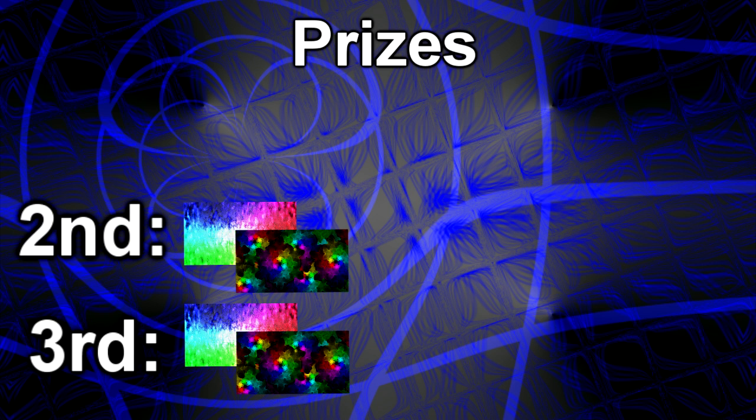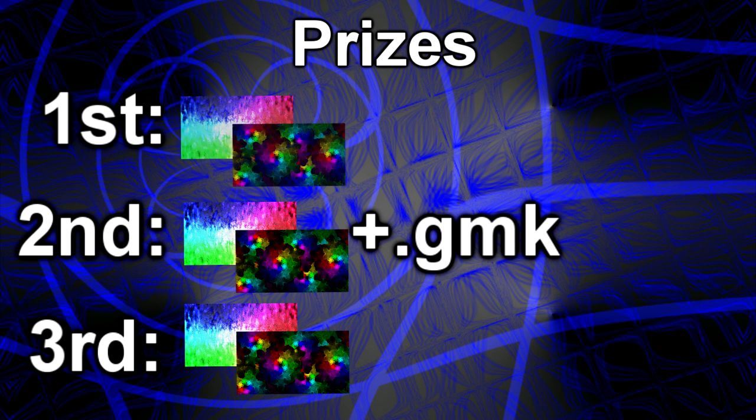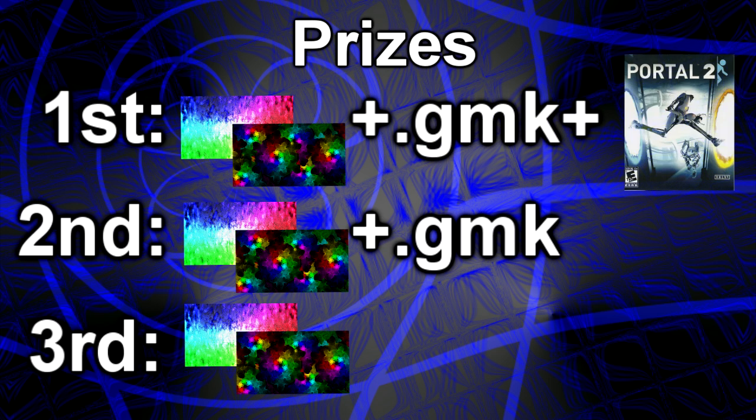For second place you get the wallpapers and the source code to one of my games, and you may choose which game. I learn something new every time I make a game and hopefully there will be some tricks in there you'll be able to learn from as well. In first place you'll get the desktop backgrounds, the source code to one of my games, and a Steam gift code for Portal 2. Portal 2 is one of my favorite games ever, so hopefully if you don't have it you can get it now without having to pay for it — if you're in first place, that is.